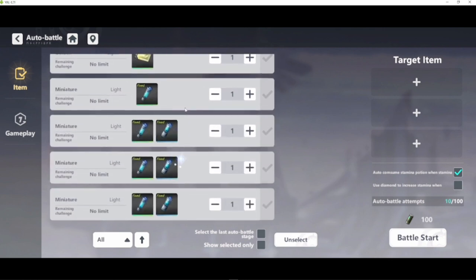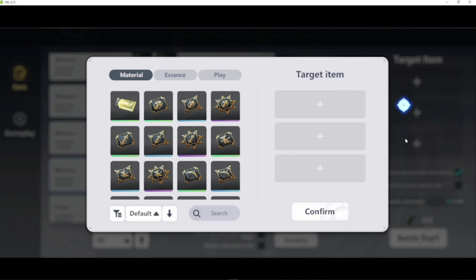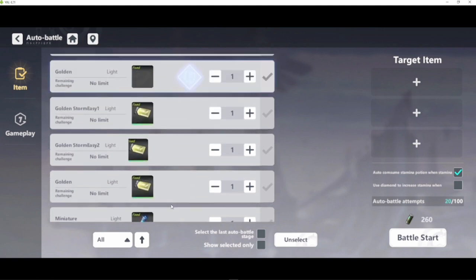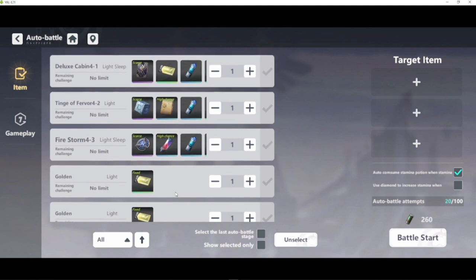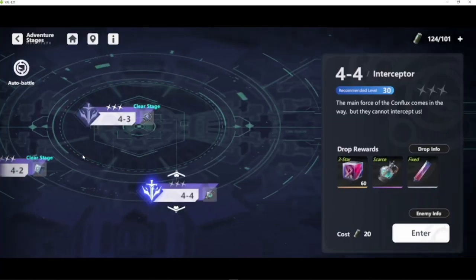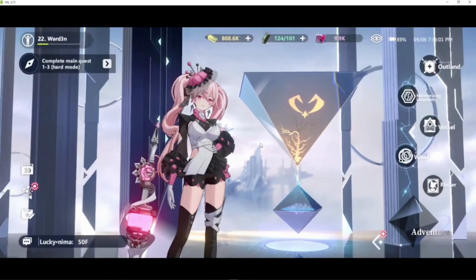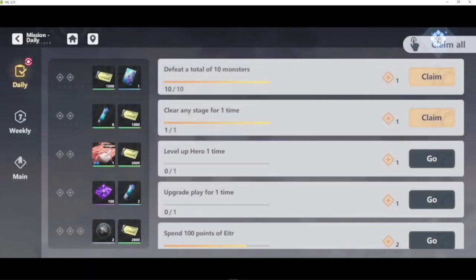Here's a tip: for every stage, the auto battle system lets you farm a specific currency rather than just replaying a stage. For example, if you want to farm character leveling materials, you set a quantity — say 10 — check, then battle start. You can also sort and filter by targeted item. This auto battle system covers a lot of currencies across many content types, and while it might look confusing at first, you'll get the hang of it.